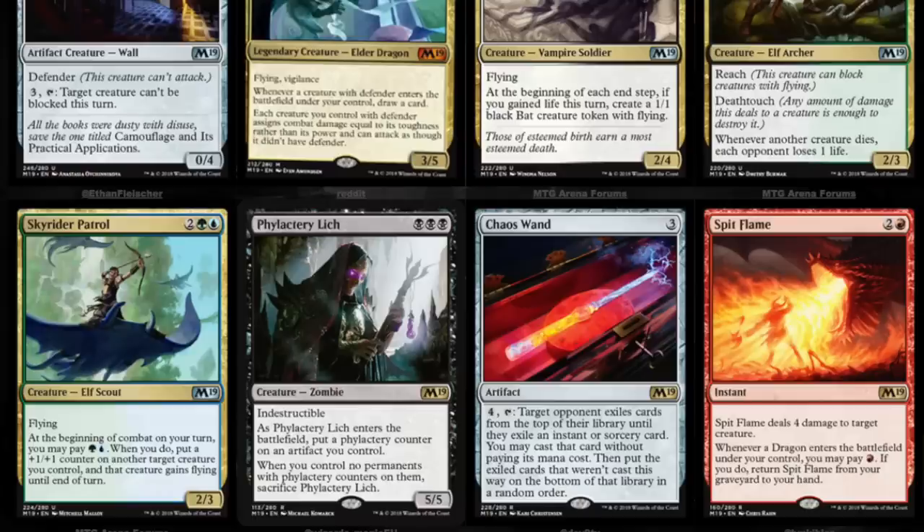and it also gives a creature evasion, which is important. We see a reprint of Lich, which is probably the worst reprint we're going to see in the set.